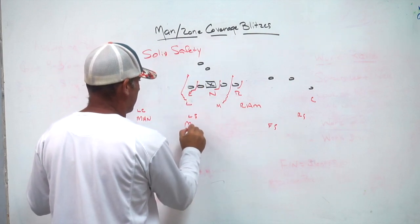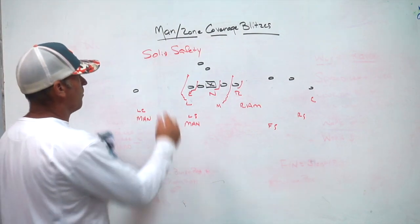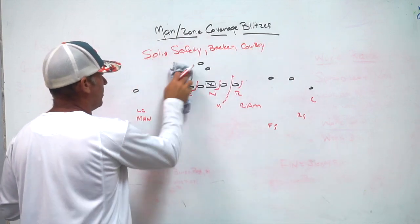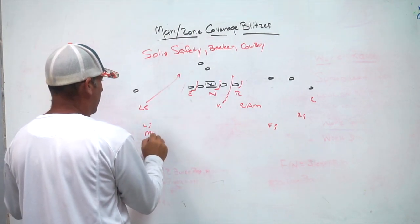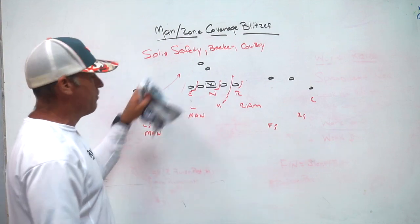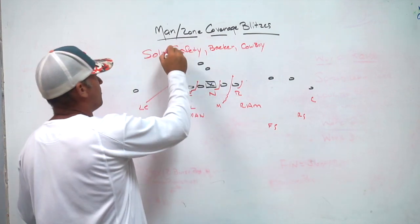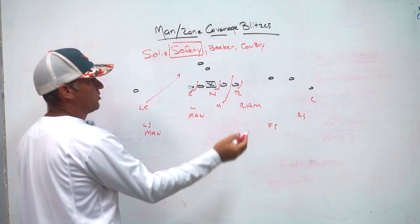With solid backer, you let your stack backer go and now your left safety comes down to play man-to-man on the backside. With solid cowboy, you let your corner go, your left safety plays man on one, and your stack linebacker plays man on the remaining back — so you've got three players on the backside playing man-to-man on two, and you can send the fifth rusher off the edge.